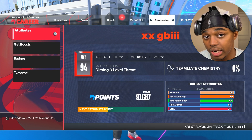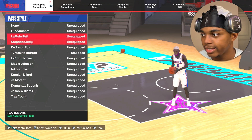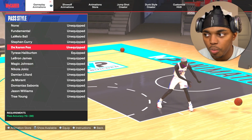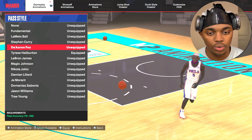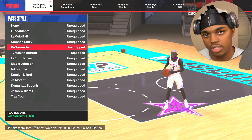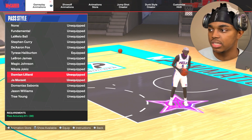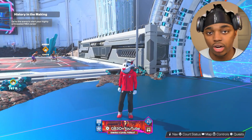A lot of people are going to disagree with me, but I've used every single pass style and I can't figure out which one's better than the other because they're all the same. No one pass seems faster than another. You can watch all the testers that try this stuff out and they say one is better than the other, but they're the same. I use Ja Morant just because I started out using it first, and it feels the same as Tyrese Halliburton or LaMelo Ball. It's straight up pointless.